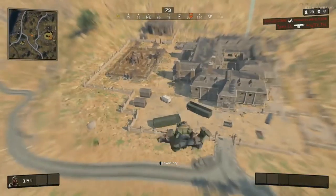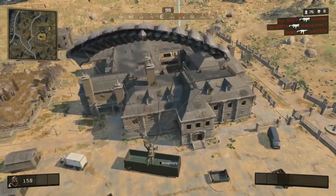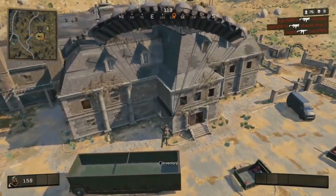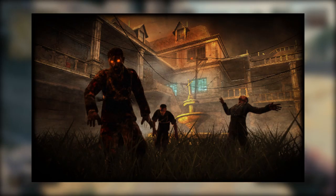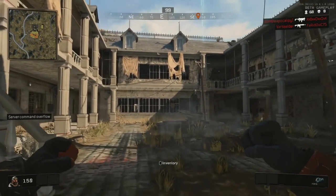Perhaps my all time favourite zombies map comes to Blackout in the form of Asylum. Asylum is the new name for Verruckt, which originally appeared in World at War. I believe it was the first DLC pack, but I might be wrong about that.